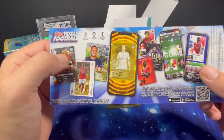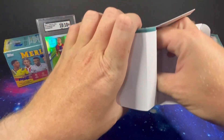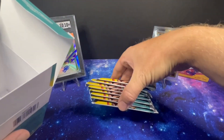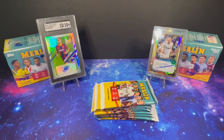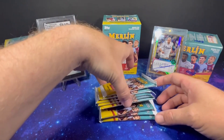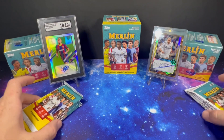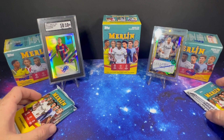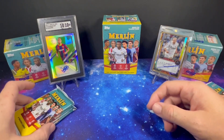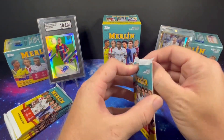Every box comes with a Topps Turtle football. We've got eight packs, same format — four cards per pack, same as the hobby. Finally got some storms rolling through the area here in Houston, it's been rough. So I'm hoping we'll get a little bit of rain, but if I go black for a minute, you know why. Here we go.